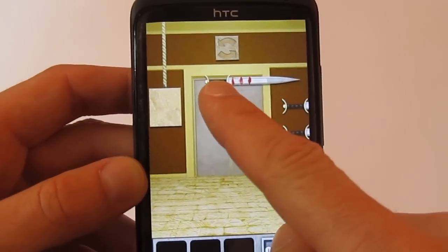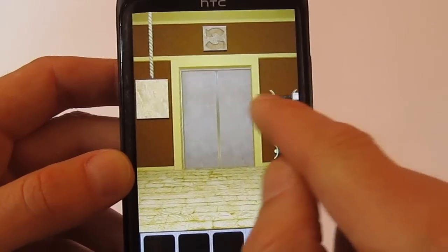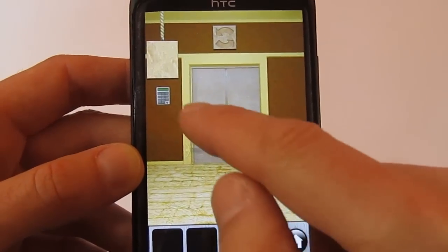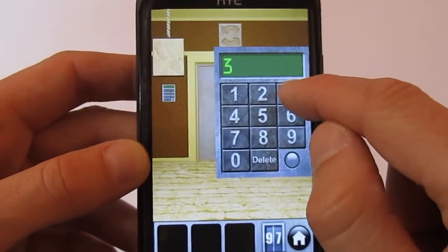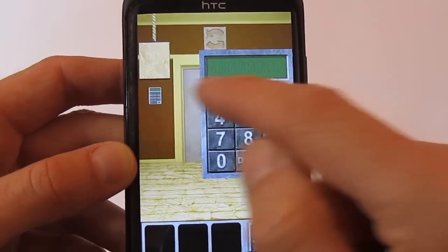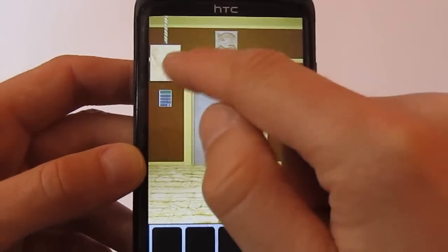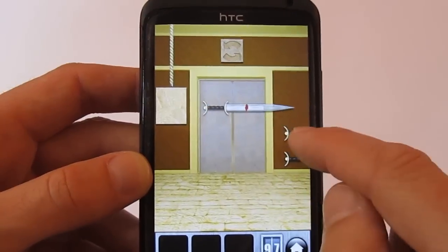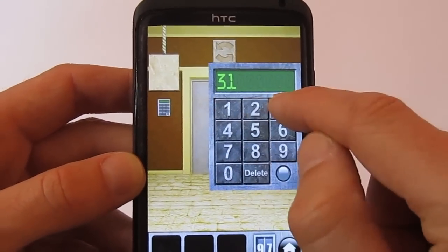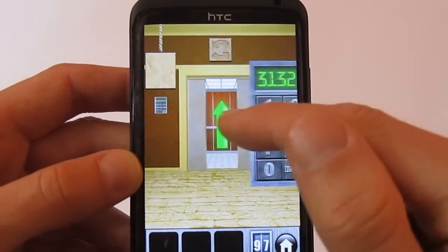On level 97, you have some swords. Use the swords and count the number of things in this order. The correct sequence is three, one, three, and two. Enter that and you can open the door and go to level 98.